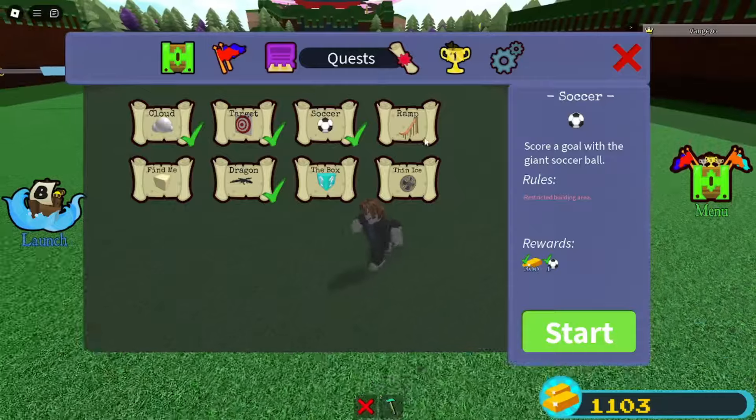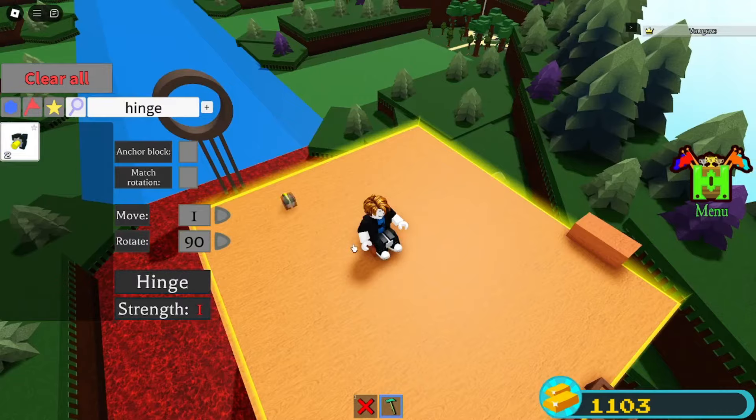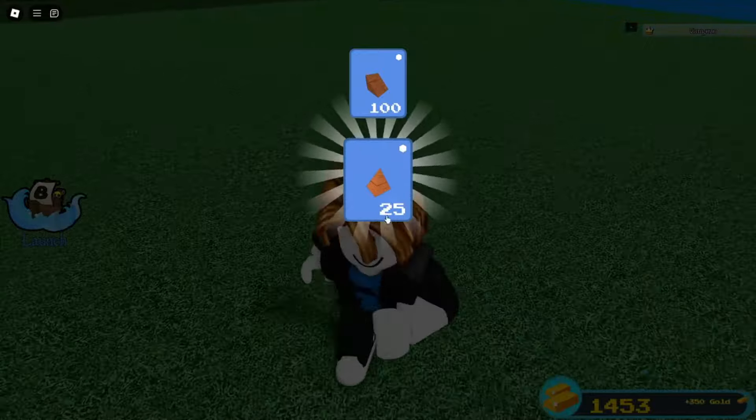The next quest is the ramp quest. Same glitch as before — place on a chair, then put a hinge block in your body. Make your way to that little circle there. Once you do that, you get 101 of these items, 350 gold, and some wedges.